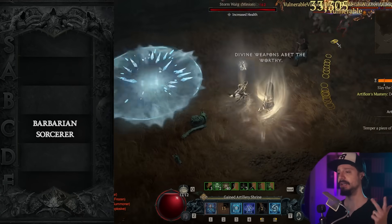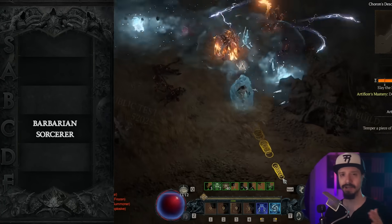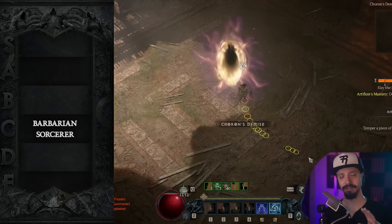These three builds — Blizzard, Ball Lightning, and Frozen Orb — are roughly equal at all content. No clear winner between these three, so really whichever you want to take, feel free.